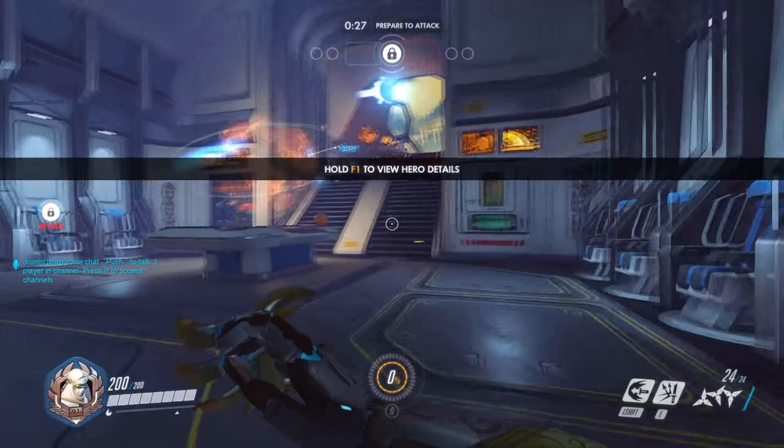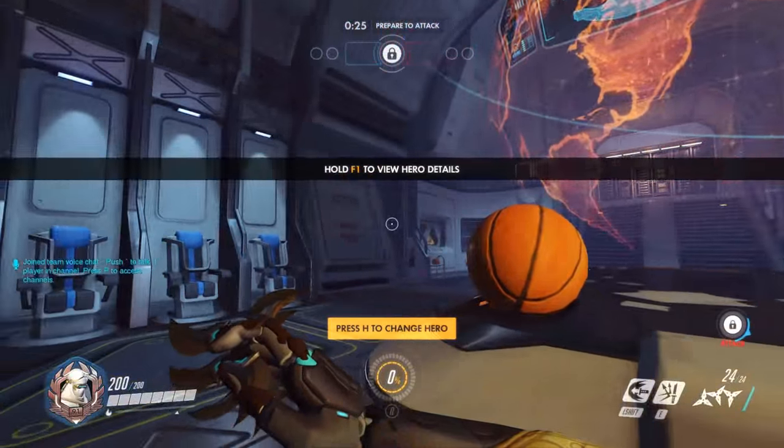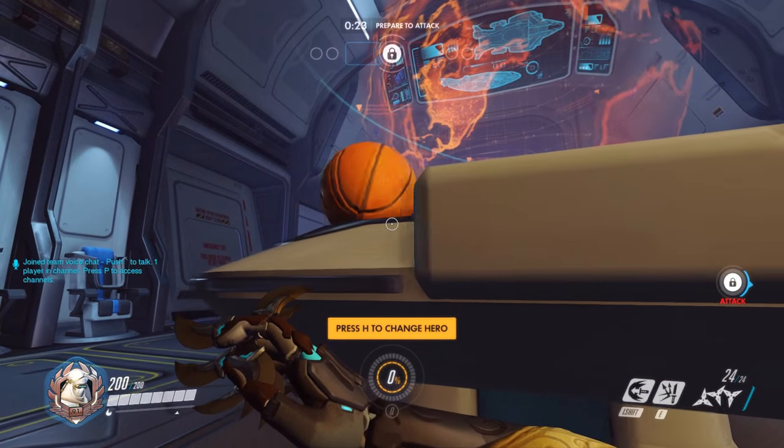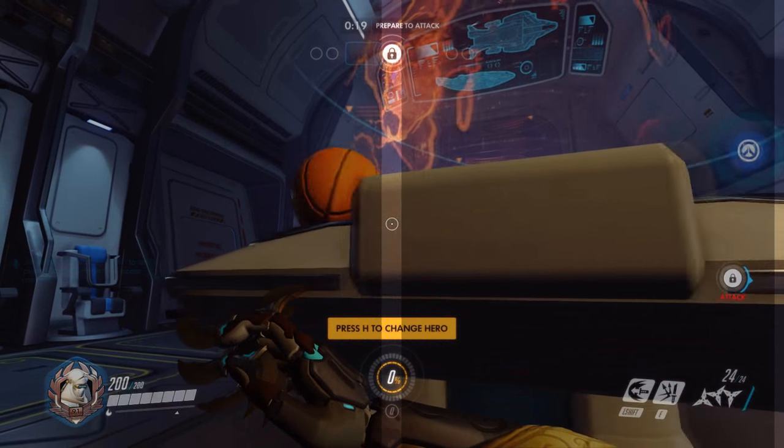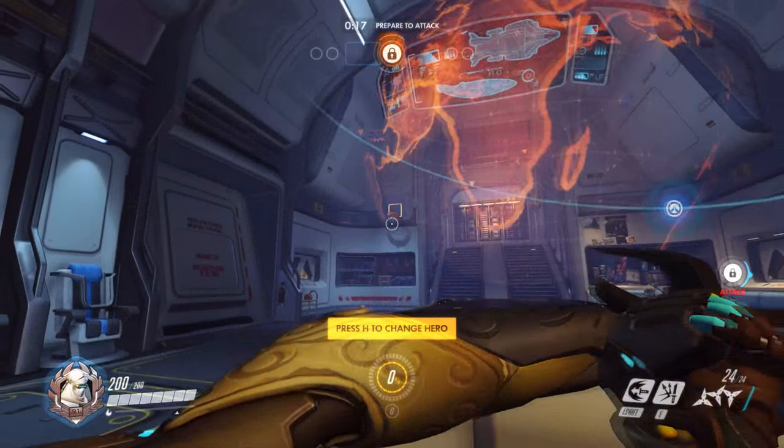For shorter characters such as Genji and Ana, you're going to want to get right up next to this table here and line up the basketball with the hoop. You're also going to want to aim your crosshairs at the bottom of the net, just melee and you should make it in.